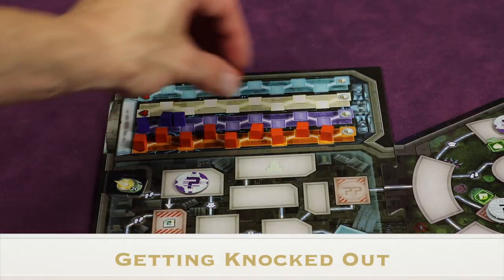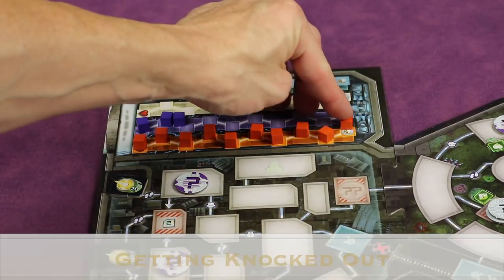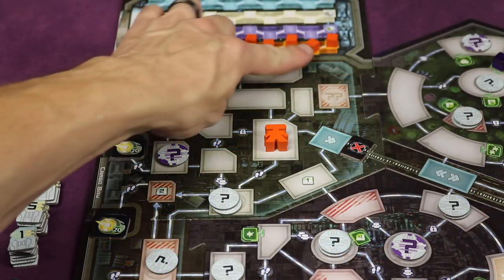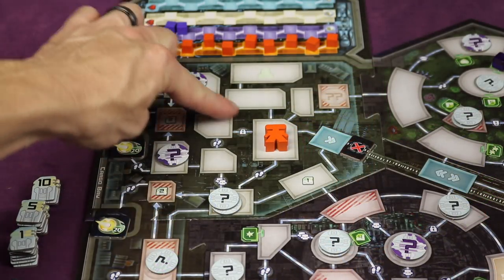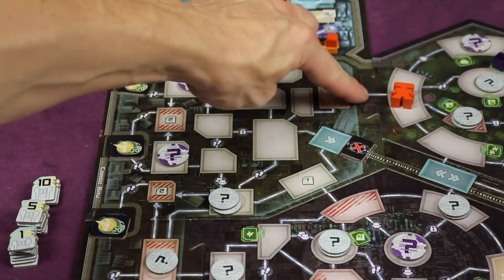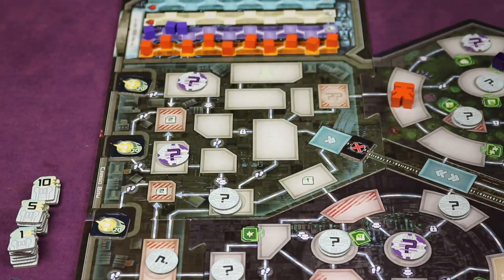If a player's health cubes fill up to the skull, they are knocked out. If you've been knocked out but made it back to the cargo bay with a stolen artifact, you still count your points — you just miss the 20-point escape bonus. However, if you were knocked out without stealing an artifact, or with an artifact but not back at the cargo bay, the game ends for you and you score zero.